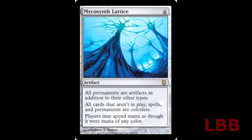For six mana you get an artifact that states: all permanents are artifacts in addition to their other types, all cards not in play, spells, and permanents are colorless, and players may spend mana as though it were made of any color. So it's a very good card — you get what you pay for.